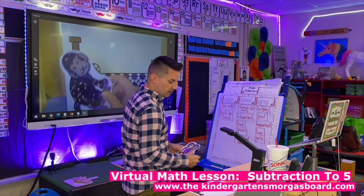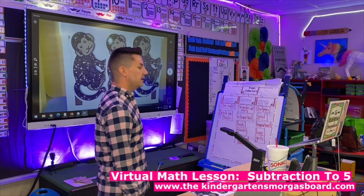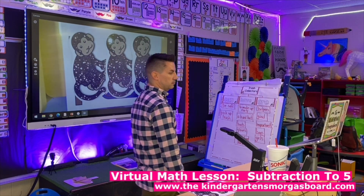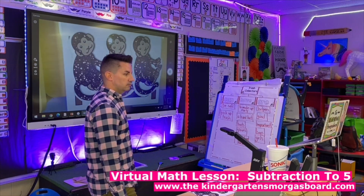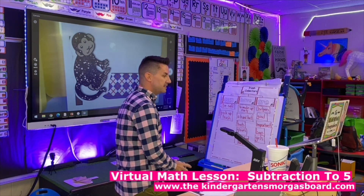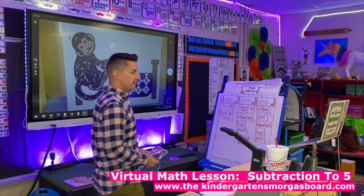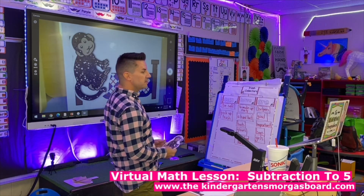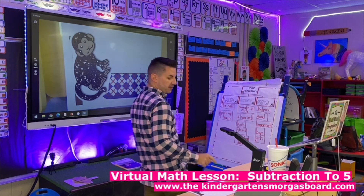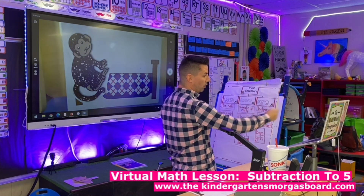Let's do a couple more. There are three monkeys jumping in the bed. Two monkeys fell out and bumped their heads. Good, Alexa — you're doing a great job. Good listening. Good subtracting. How many monkeys are left? Noah, how many are left? One. So three minus two equals one. Good job, Alexa.